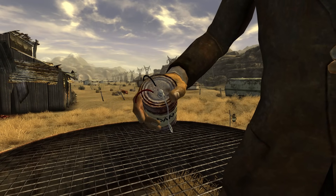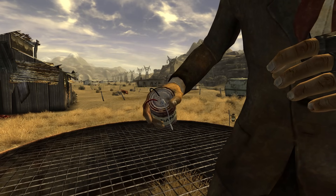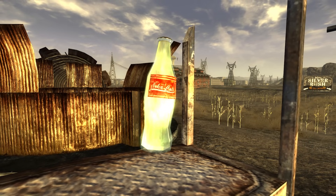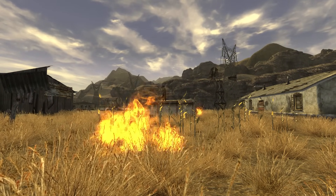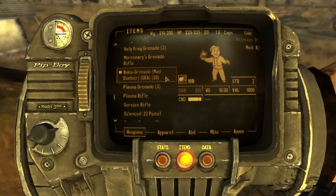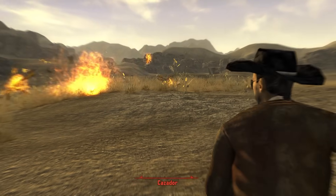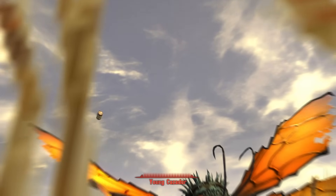Fallout New Vegas uses the same Nuka Grenade model and even the same crafting requirements as Fallout 3, except for one single change: rather than using Nuka Cola Quantum, the New Vegas version calls for Nuka Cola Quartz, really limiting the number that can be crafted. Nuka Grenades, just like the Tin Grenade, are locked behind the Mad Bomber perk. The Nuka Grenade does less damage than in Fallout 3, but is the most powerful of all handheld explosives in the whole game — the only thing more powerful is the Holy Frag Grenade, which requires the Wild Wasteland perk. The Nuka Chemist perk can help the Courier convert Nuka Colas into Quartz, but it remains a pretty scarce weapon.